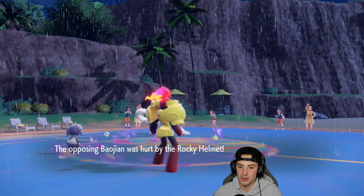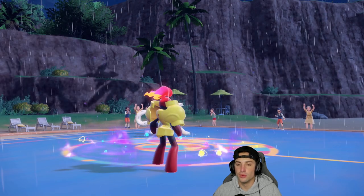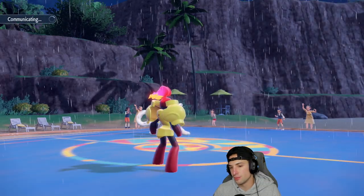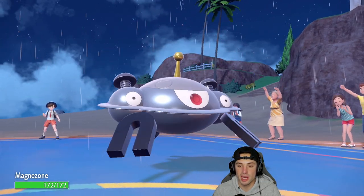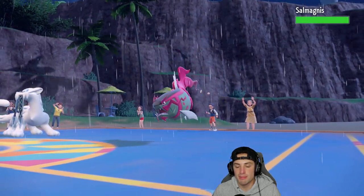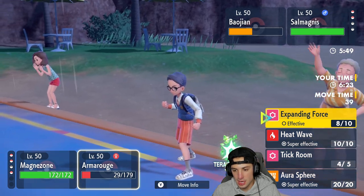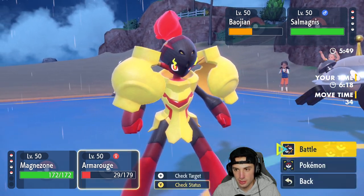Ice Spinner takes out terrain, which always hurts, but the Rocky Helmet does some damage. I get to bring out Magnezone — lovely. The terrain is gone. I actually have Thunderbolt, not Thunder, which is a shame since this is partly a rain team — Thunder would have been awesome. Magnezone comes in and their final Pokemon is Basculegion, which is Swift Swimming right now. I'm thinking Flash Cannon.